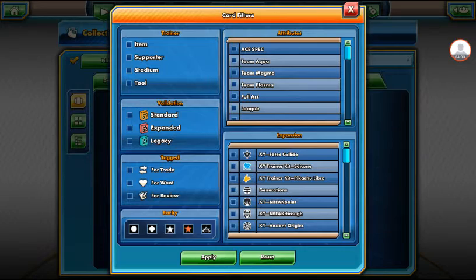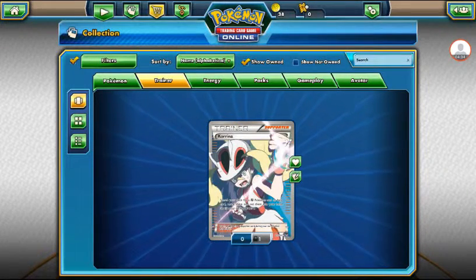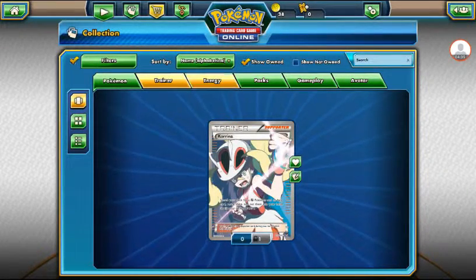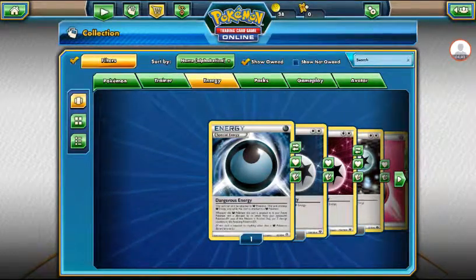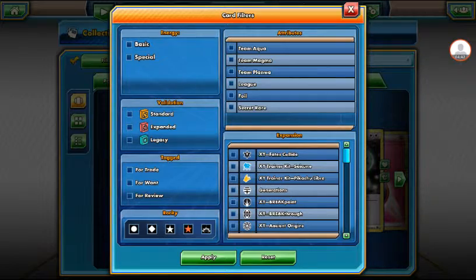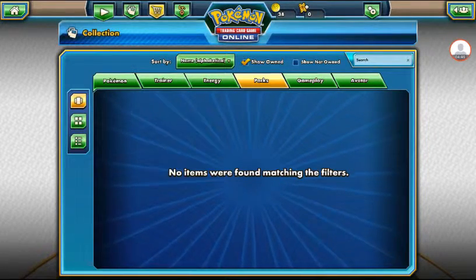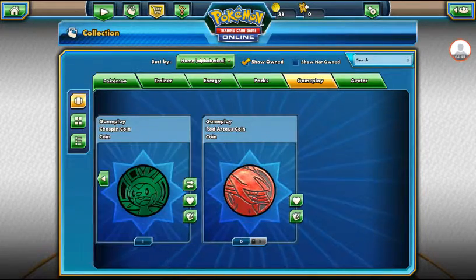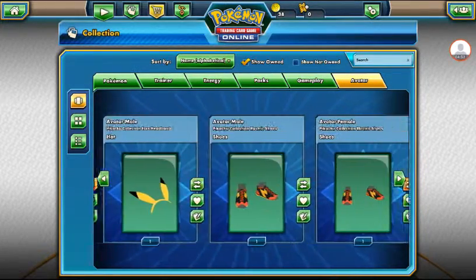Full art trainer cards, which for some reason Skyla doesn't show up on there. Not sure what she's really under then. Got a ton of pieces and stuff.